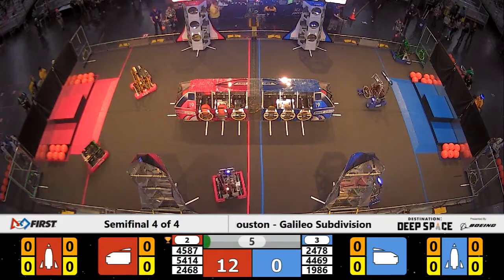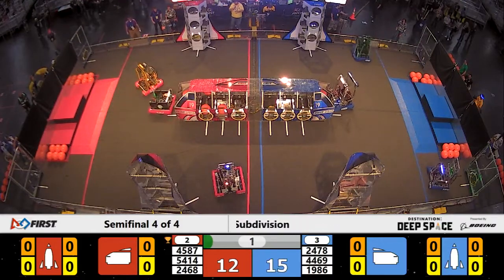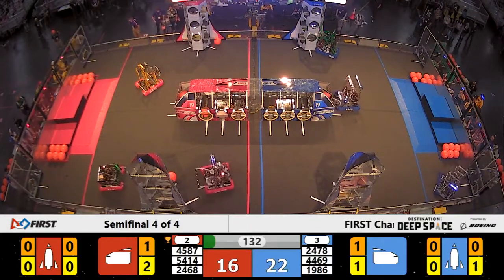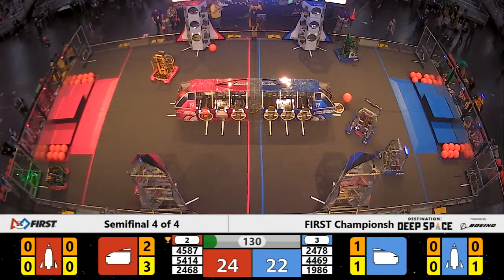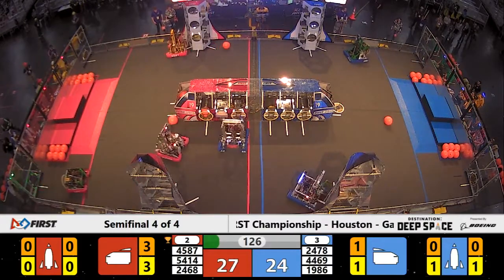Their team 45-87, Jersey Voltage, having a little bit of an issue with some communication. 54-14 giving them a gentle nudge as we clear the sandstorm. 44-69 Raid attempting to place a hatch panel on the end of the cargo ship, but it comes off.